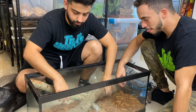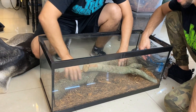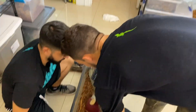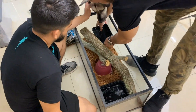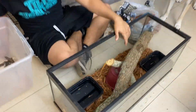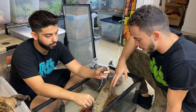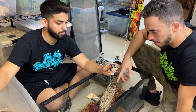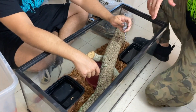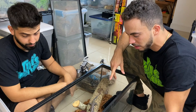We'll get the water bowls in here — let's try to get this as stable as possible because these guys are going to run all over it. The branches are down, providing enough climbing area, pretty sturdy so they won't fall on them. The baby tegus are going to eat basically crickets and a lot of insects at this size — you don't want to do too many rodents or pinkies.